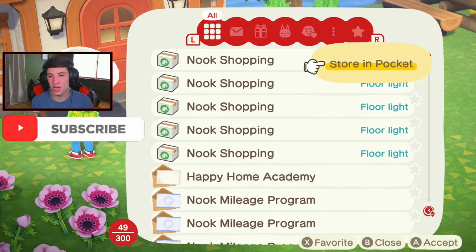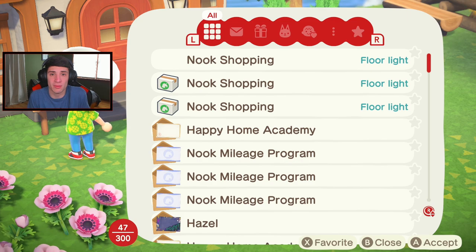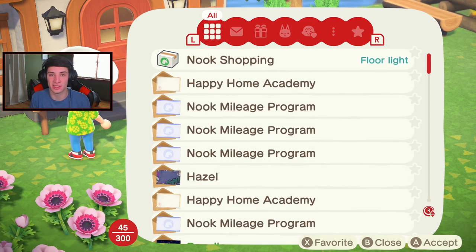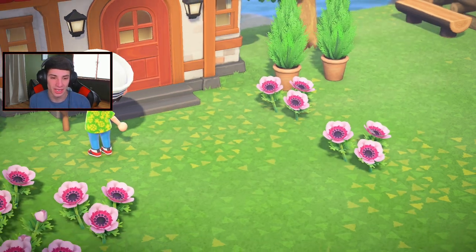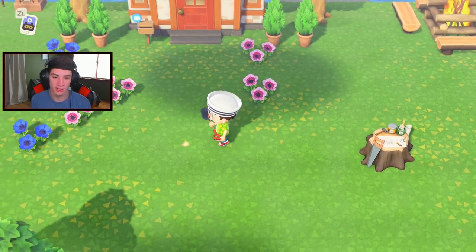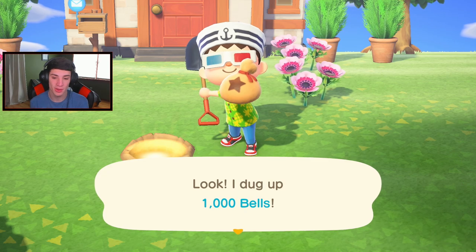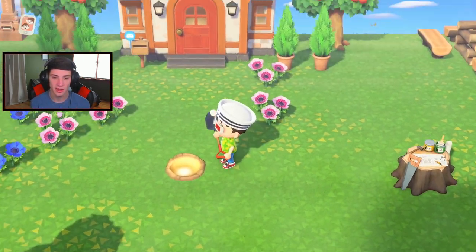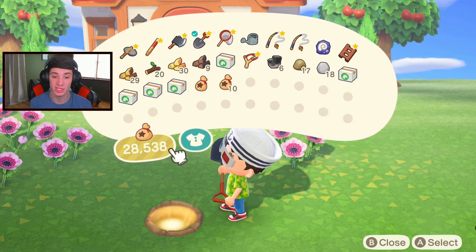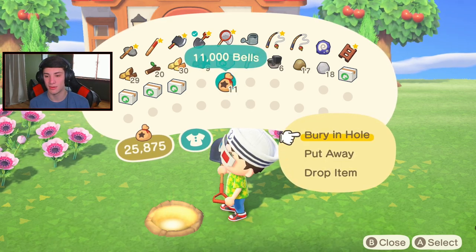First up, we're gonna go into our mailbox - I ordered five of these floor lights. I really do like these lights; they just sit on the floor, you can walk over them and they kind of light up the place at night. I ordered five more from my Nook shopping center. I'm also hoping to get Flick or CJ on the island today because I need some bells - I am broke right now. I've been saving my fish and bugs for when Flick or CJ come. We're gonna throw 11,000 bells in this little money pot and bury it.